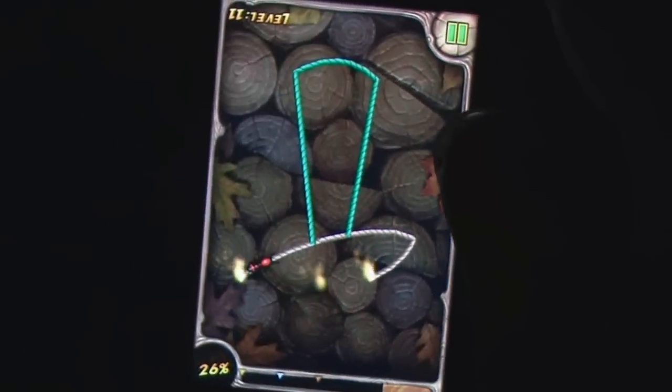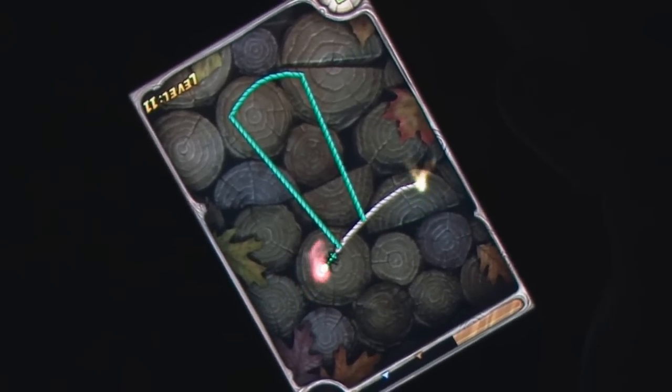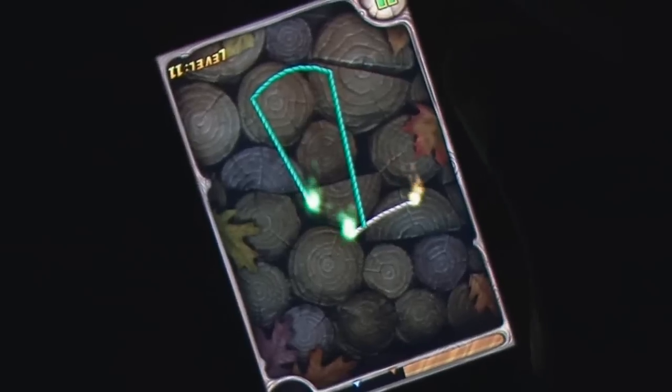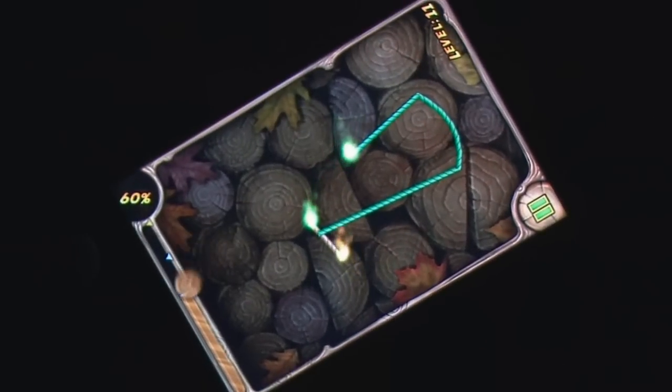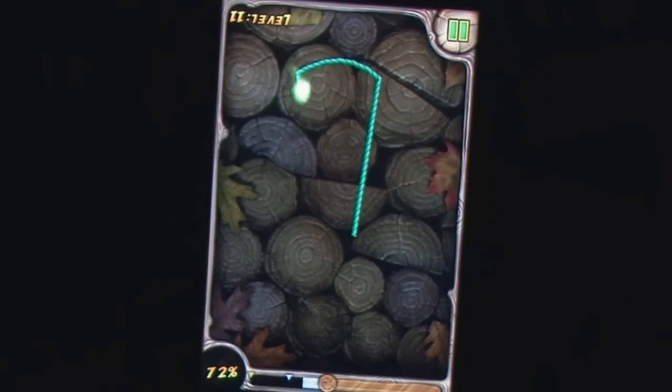It's not long before bugs are introduced into the mix, changing the color of your flame depending on the bug you burn. This then plays into the mechanics of the game as colored rope and bugs that can only be destroyed by the correct colored flame also start to crop up, making these perfect completions almost a fanciful dream only attainable by the most insanely dedicated of fans.